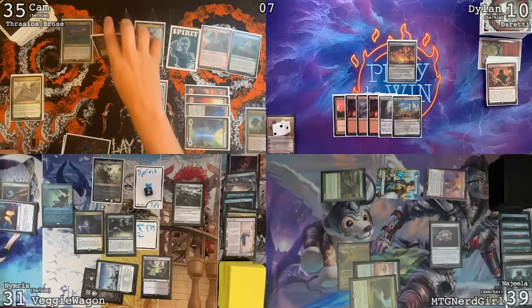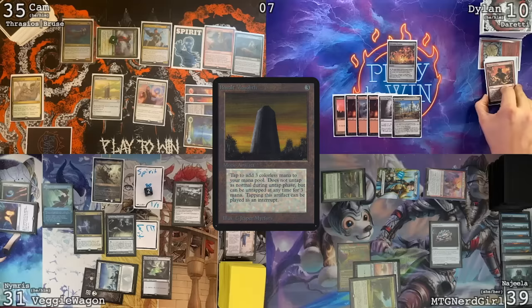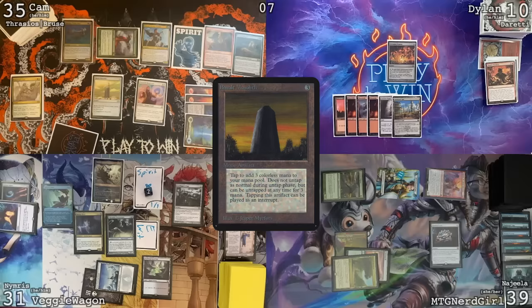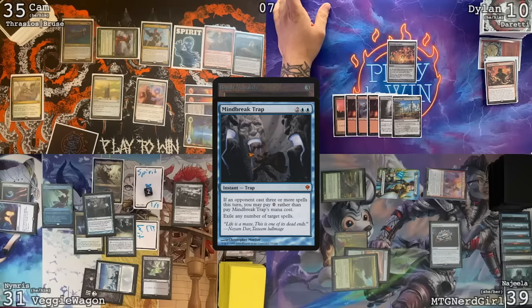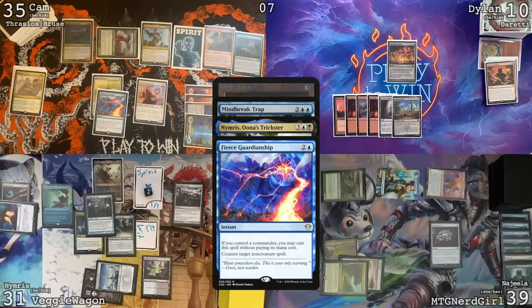Here's Kinnan. Cast the Kinnan — Rhystic trigger, you can draw. I will tap this Treasure and crack it for two blue, tap Birds for two blue, leaving one blue floating. I will cast a Basalt Monolith. You have one card in hand — we know it's a Fierce Guardianship. Pay for Rhystic Study. I believe that's your third spell of the turn — I'm going to Mind Break Trap. I'll have to do a Fierce Guardianship then. I do have a Nimris trigger on the stack as well.